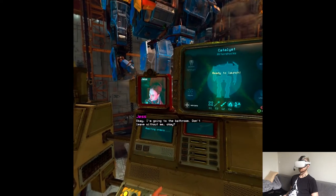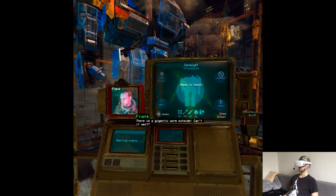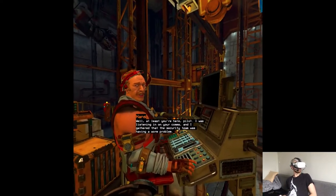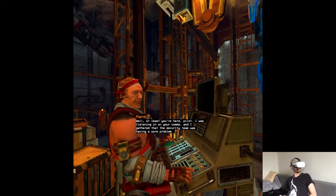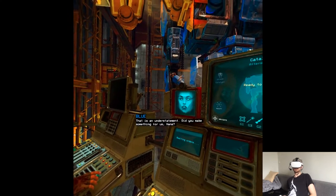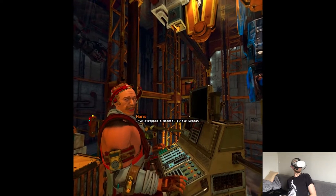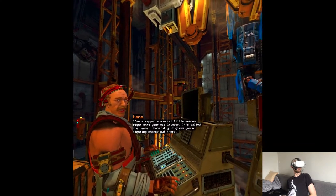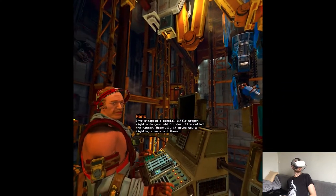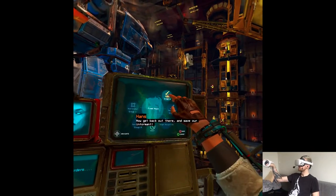Okay, I'm going to the bathroom. Don't leave without me, okay? There's a gigantic worm outside. Can't it wait? Well, at least you're here, pilot. I was listening in on your comms. I gathered that the security team was having a worm problem. That is an understatement. Did you make something for us, Hans? Sure did. I've strapped a special little weapon right onto your old grinder. It's called a hammer. Hopefully it gives you a fighting chance out there. Thank you, Hans. No problem. Now get back out there and save our informant.